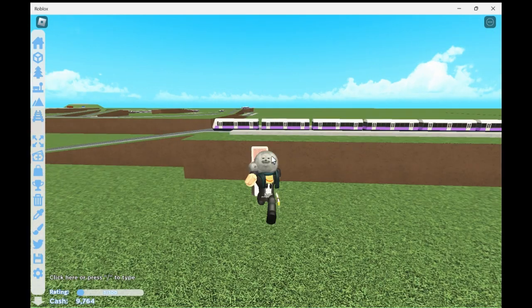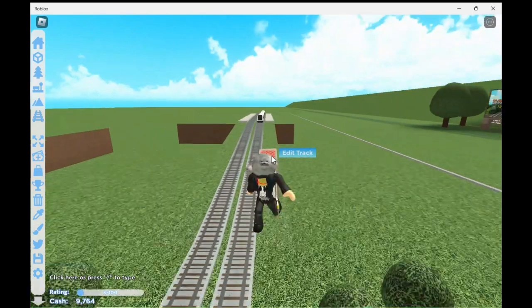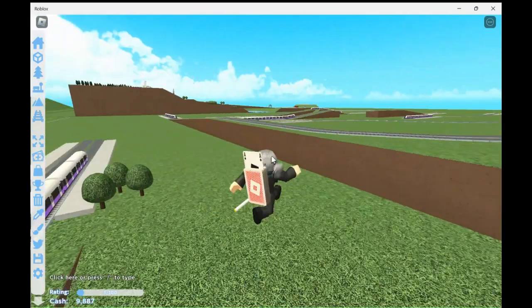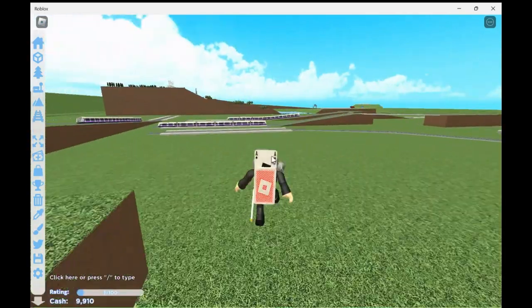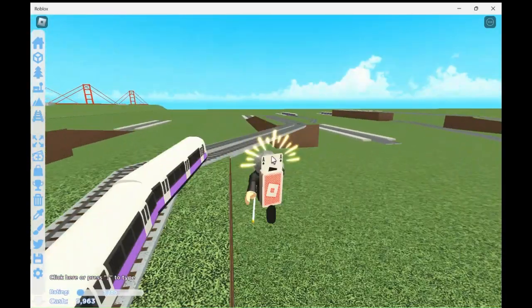And here is Itty Bitty Railway. So we have tracks and we have trains, and we just move along between the tracks, and you can build your own tracks. I have quite a few tracks over here, like this one over here.